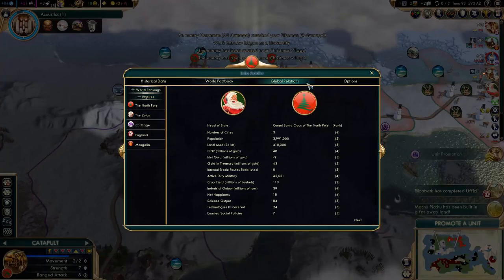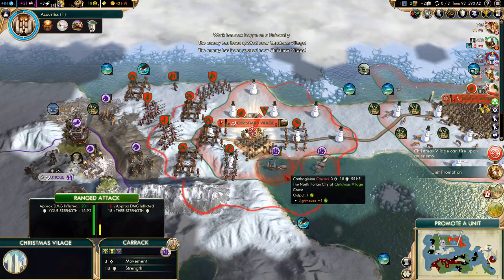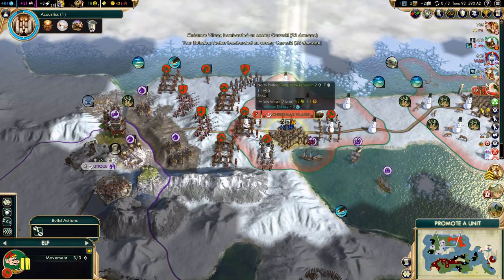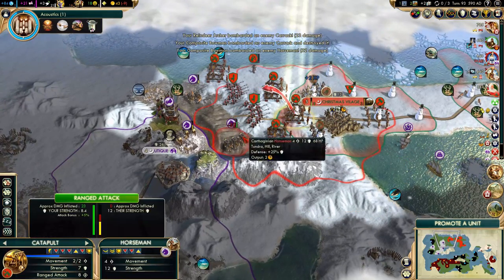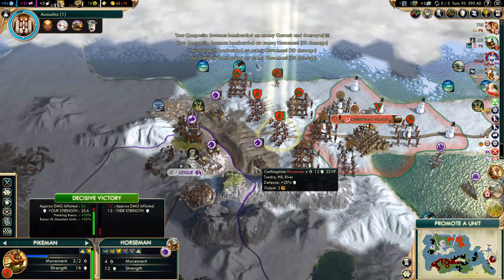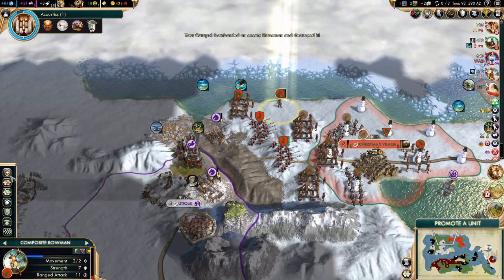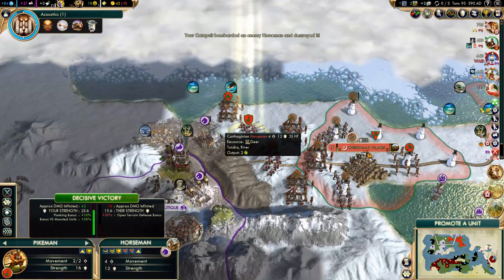More wonders. More units incoming — they actually want to take Christmas Village, how cute. I don't think so, not going to happen. One down — kill that horseman. This is a much better way of doing things. I would rather just take the city faster, but we won't lose as many units this way and we'll get a lot of experience. This is just so much better than going all-in.